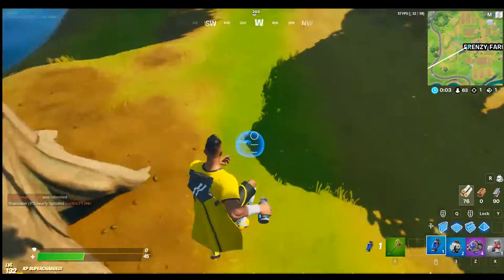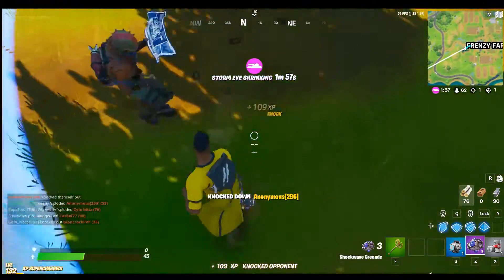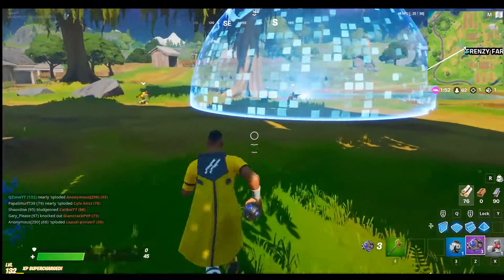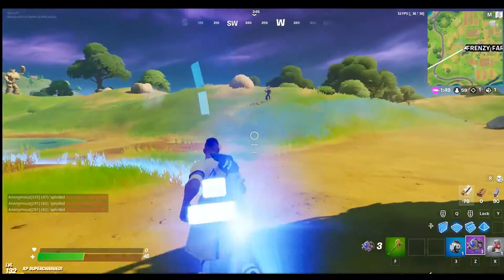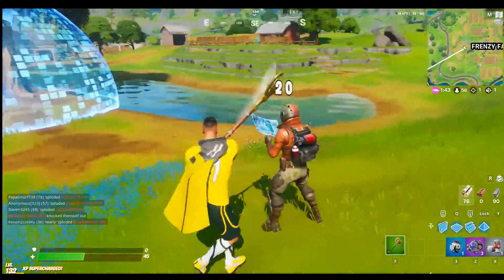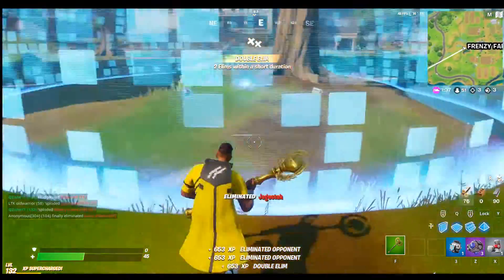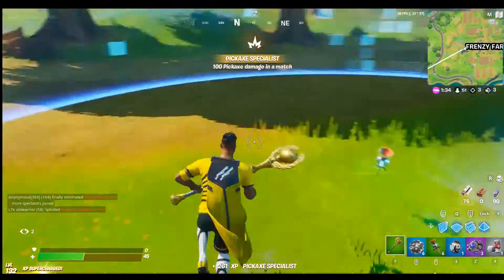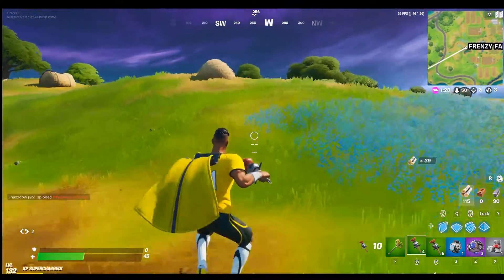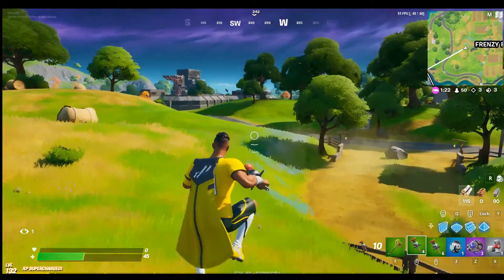I'm trying to stick someone. Bye! I'm gonna pickaxe this guy who's AFK. Rust sword — you are dead. Some toxic skin — you are done. That was actually really cool. I won't take those, I've already got shockwaves and I've got clingers now — yay! I cannot speak right today.